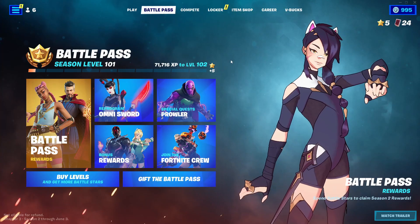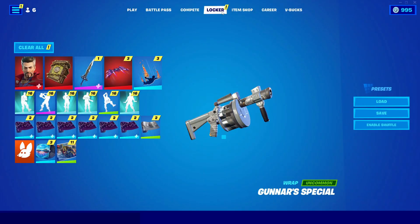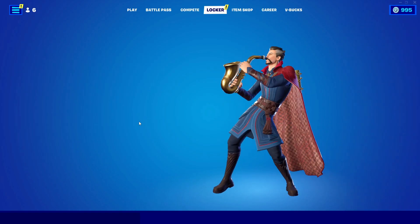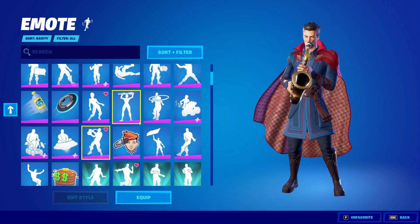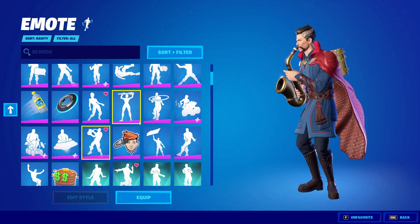After you watch the trailer, go into Locker again and go into any of the emotes — there are six lane emotes. Click on any of the emotes and just play it out for about 30 seconds. Let it play out completely and you'll be good to go.